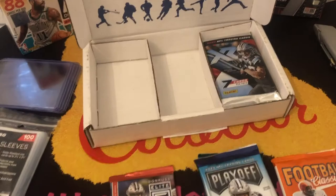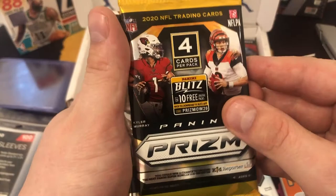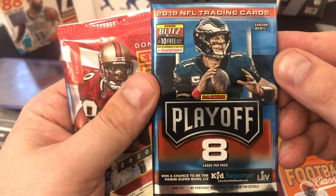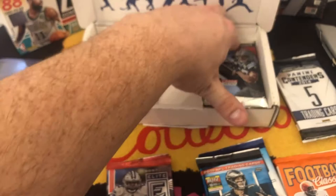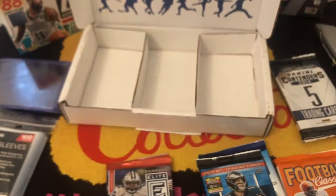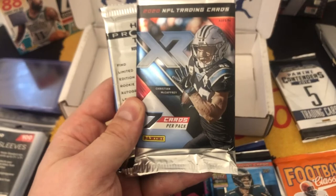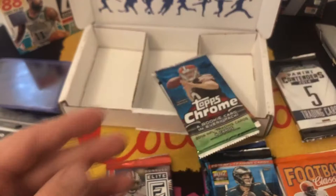We have a dropped pack of 2019 Contenders. We have a Prism 2020, a Panini Contenders 2014, a Playoff 2019, a 2020 Elite. Then we have the XR — we just pulled a hobby box off that one and got a one-of-one Jonathan Taylor in there. Then we have a Hot Prospects 2006, Topps Chrome 2016, a Panini Base 2019 football, and a Mosaic 2020.